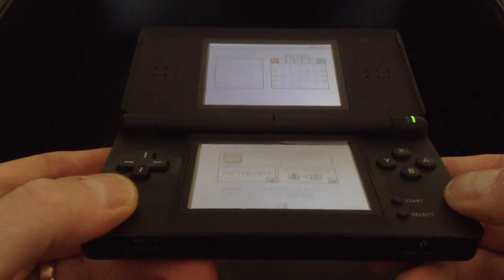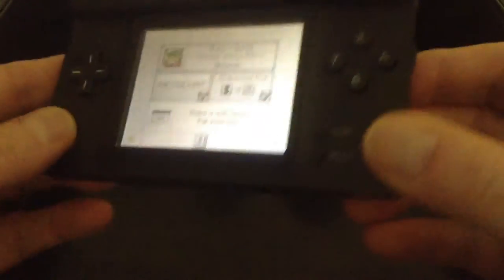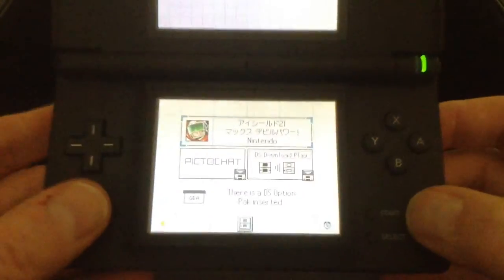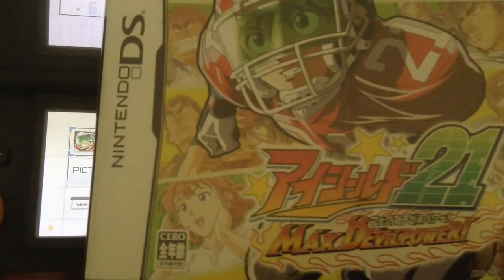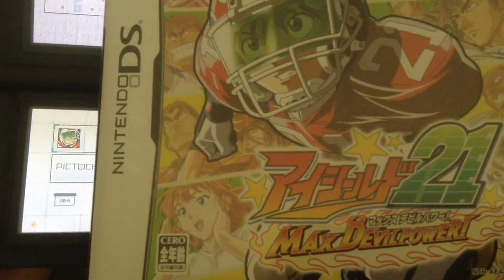Welcome to another Down the Rabbit Hole video. I thought I'd do another Nintendo DS game because I haven't done one of those in a while, and this one looks amazing and I really like it. It's actually called — and of course that's in Japanese because it's an import — but it's called Eyeshield 21 Max Devil Power. What a mouthful.